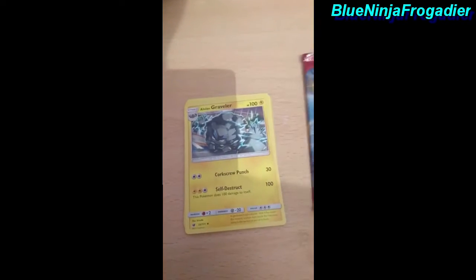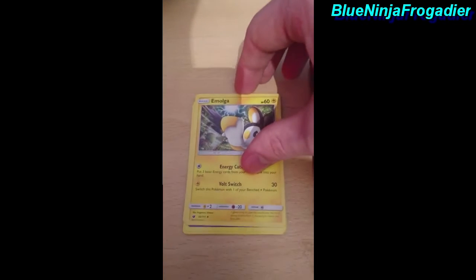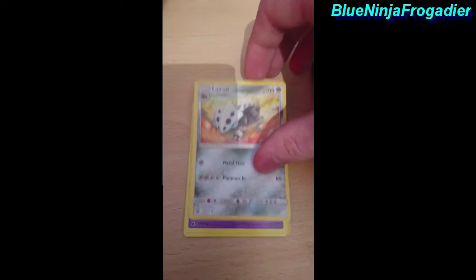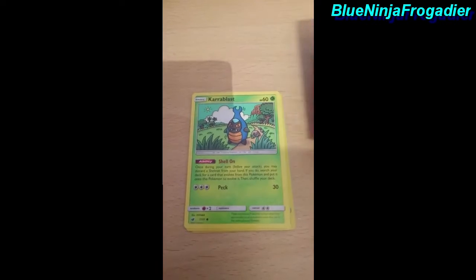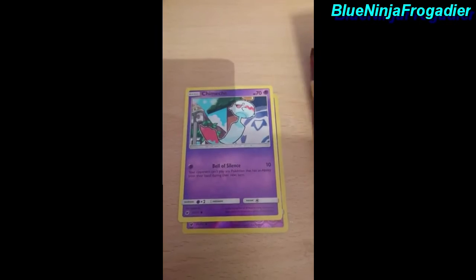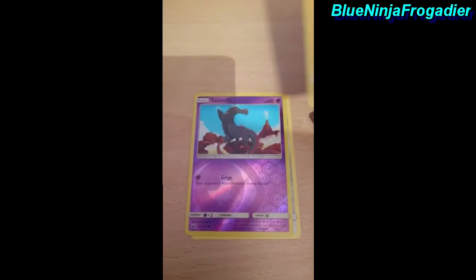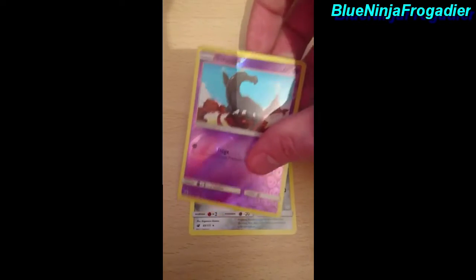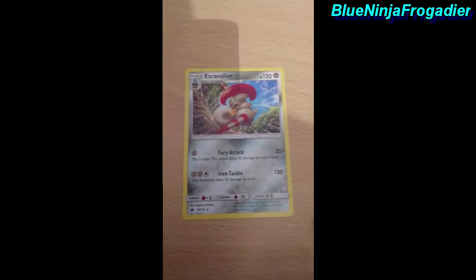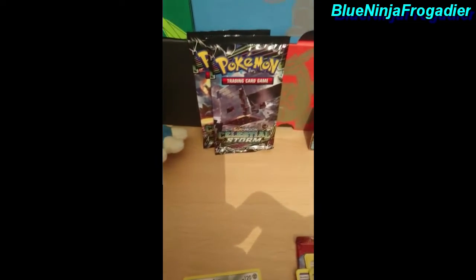We got a Fighting Energy, Alolan Graveler, we got the boy Incineroar — big shout out to you mate — Alolan Spoink, Crabrawler, Bunnelby, Drampa, Kommo-o, Sandygast. When I saw Sandygast I knew that was game — I'm always going to say that now. But we still got two more packs so let's hope for the best.